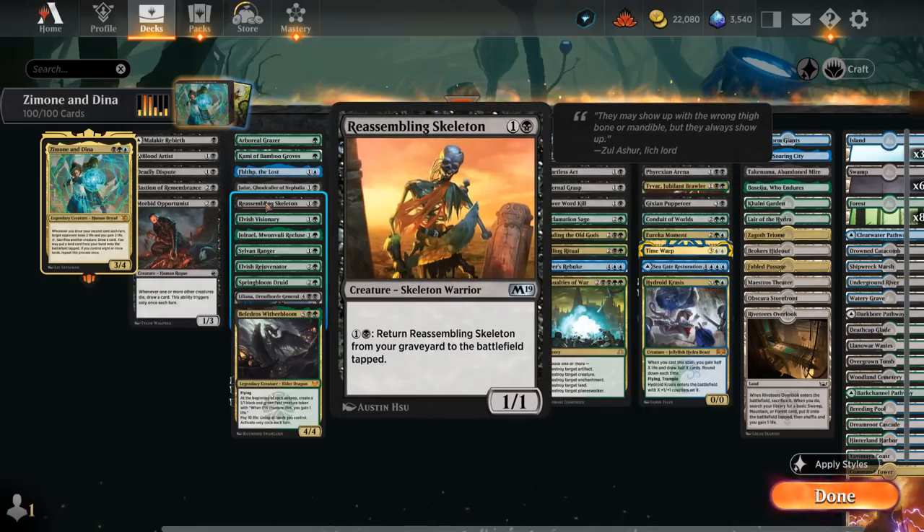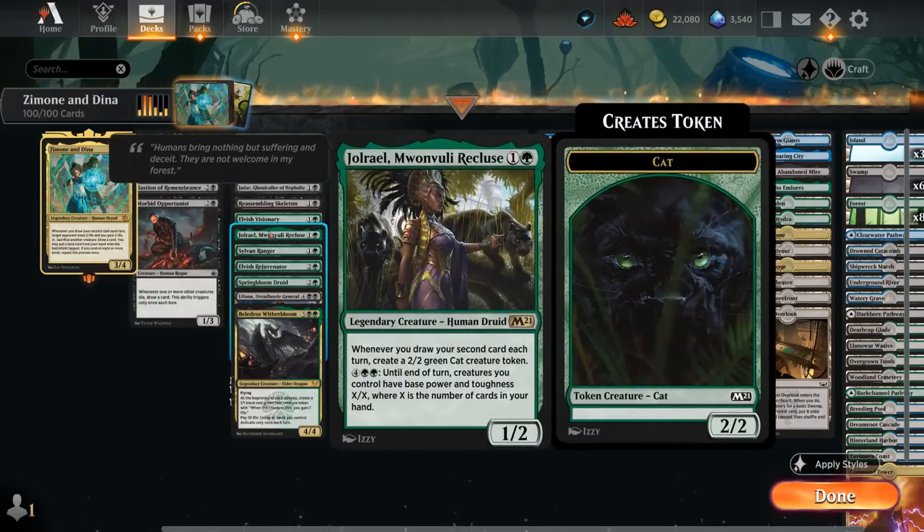Fblthp the Lost draws a card when it enters, similar to Elvish Visionary, and occasionally when played off the top of our deck we get to draw two cards instead. Reassembling Skeleton can be brought back from the graveyard over and over. Jolrael is one of the better synergies with Zimone and Dina — whenever we draw our second card each turn, create a 2/2 green cat token, building up an army. We can sacrifice the cat tokens until we find better fodder, then eventually use the six-mana ability to give our creatures base power and toughness X/X where X is the number of cards in hand, potentially ending the game on the spot.